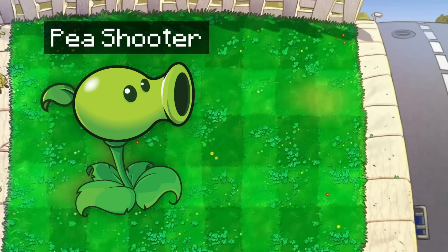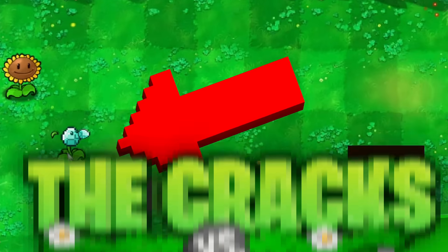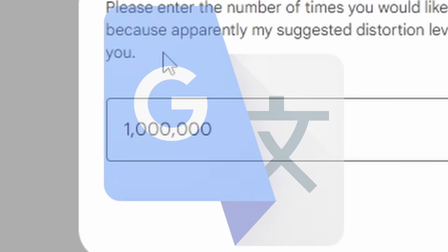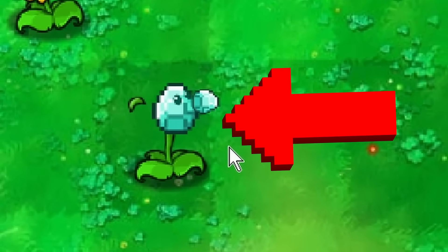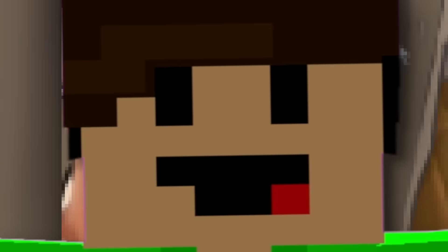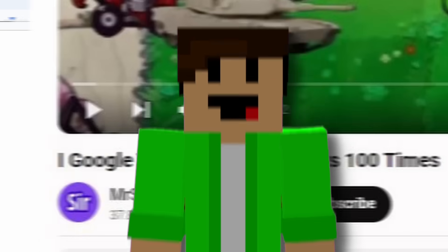Today gamers, we're going to be putting the plants and the zombies of Plants vs. Zombies through Google Translate and making the results in-game. So where a plant would look like this, it goes through Google Translate and now he looks like this. But not only that, we're going to be Google Translating the rest of the textures, like the lawn, the sun, and much more. A huge shout out to Mr. Surtu because they did this first, so go show some love.